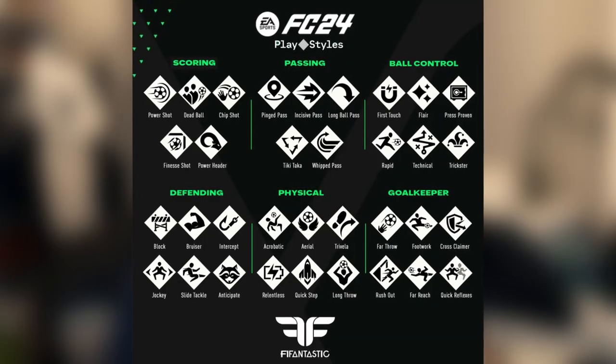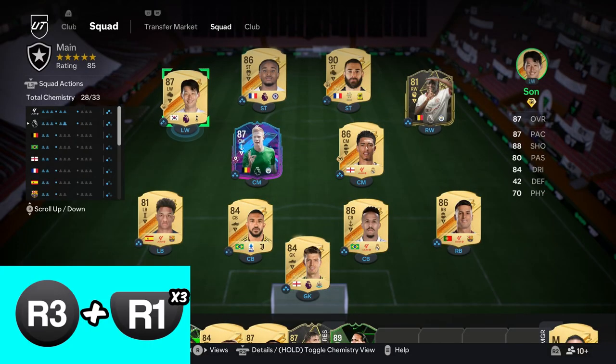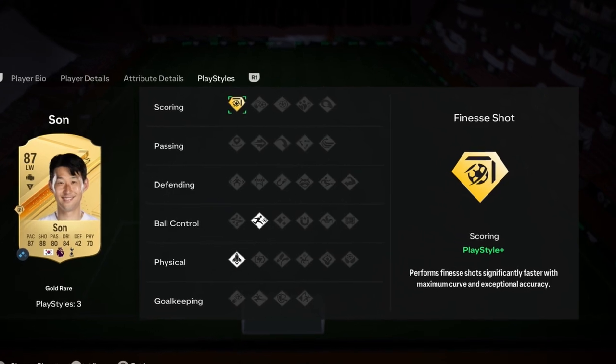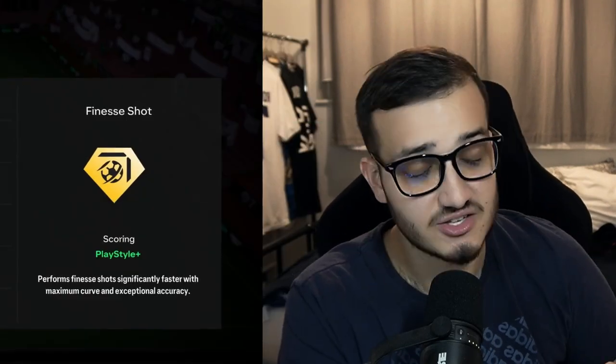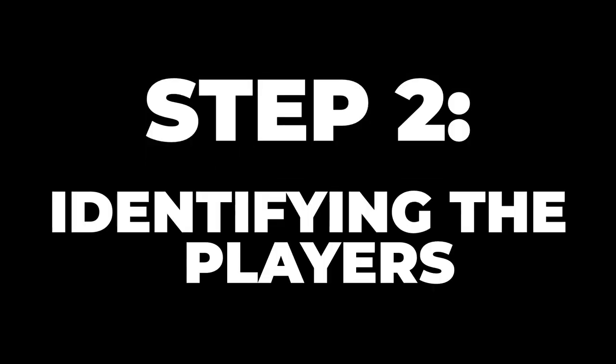Step one: identifying the tool. This is actually a hidden stat — specifically a play style hidden under the play styles tab. Find any player on the game you love playing with, press R3 or down on the analog stick, then R1 three times to reach the play style tab. The play style you're looking for is the Finesse Shot play style plus — and it must be the plus. The plus is a golden badge, and as the description states, it performs finesse shots significantly faster with maximum curve and exceptional accuracy. It is not lying.